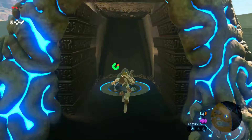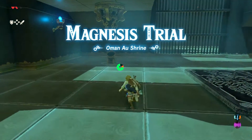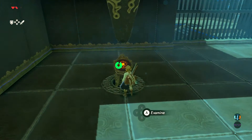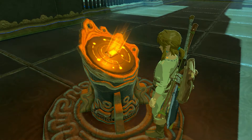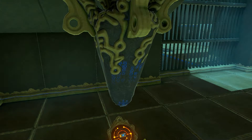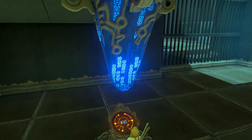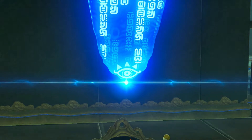We're into the shrine and you'll see very quickly it says Magnesis Trial. This is basically teaching you how to use Magnesis, which is one of around six or seven runes in the game. You just come over here, put your Sheikah Slate in this pedestal, and you get Magnesis.